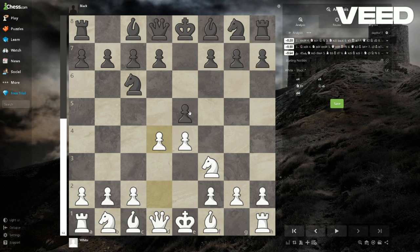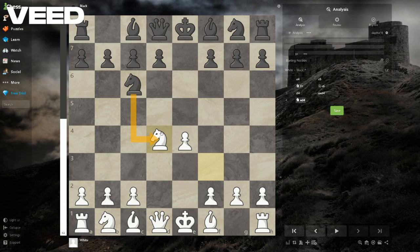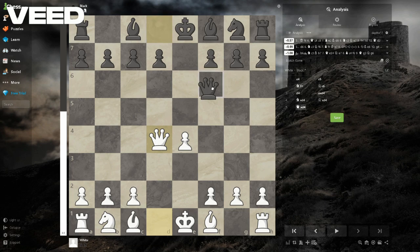What black usually does is take and you take with the knight. They can't take back because it's bad — they'd just be activating your queen. You're centralized and you hold the center. They can't play d5, so one option for them is queen f6, attacking your queen.